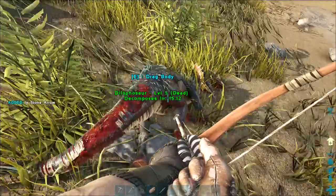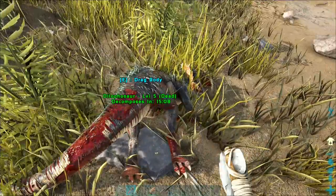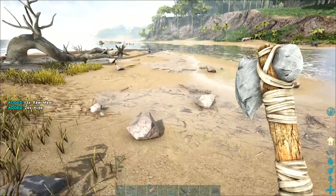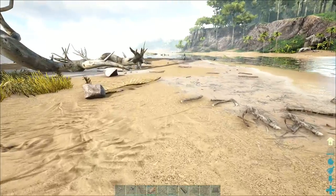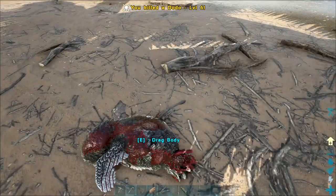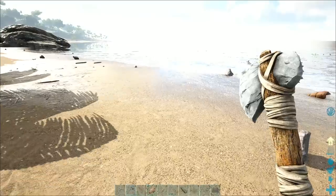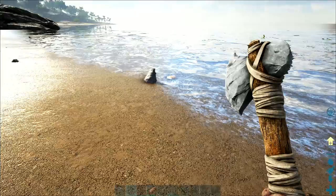Killed a Dilophosaur — very easily. I don't get the arrow back, I thought I might. I don't want to drag the body anywhere, I just want to hack it up so that I can get the hides. That's what I'm after here — hides. If I just have my hatchet and go along, it's an instant kill with a few more hides on it. It's very bright out here, isn't it? Let's turn the gamma down a little bit.